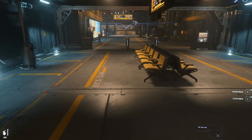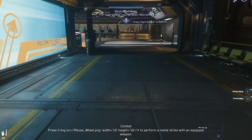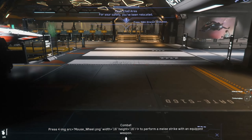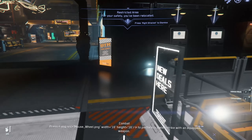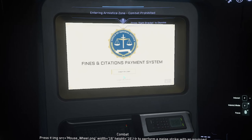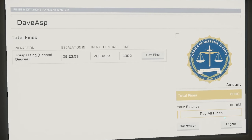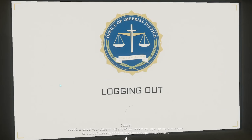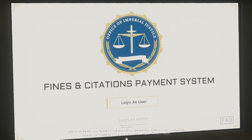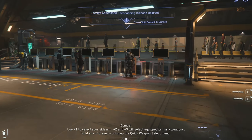I don't think that will transfer across to the actual live environment, but if you're ever in 3.19 in the PTU, that's something to keep an eye on. I got a crime stat from that — it's only a level one crime stat, so nothing too bad. $2,000 fine, who cares? It's all fake space money anyway. CIG gives you a million Alpha UEC for the PTU.